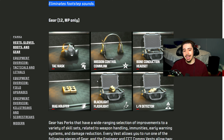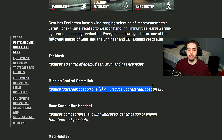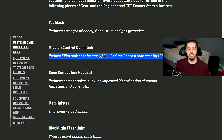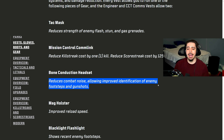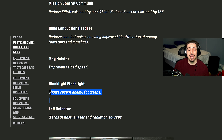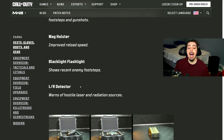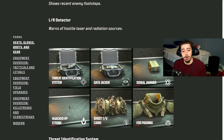We have a brand new gear set including: Tac Mask, Mission Control Comlink, Bone Conduction Headset, Mag Holster, Blacklight Flashlight, and the LR Detector. Tac Mask reduces the strength of enemy flash, stun, and gas grenades. Mission Control Comlink reduces killstreak cost by one kill and score streak cost by 125. The Bone Conduction Headset reduces combat noise and improves identification of enemy footsteps and gunshots. Mag Holster improves reload speed. The Blacklight Flashlight shows recent enemy footsteps — basically Tracker. The LR Detector warns of hostile laser and radiation sources, which is essentially High Alert.